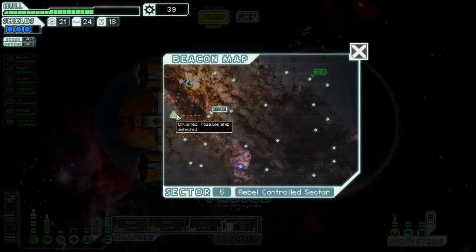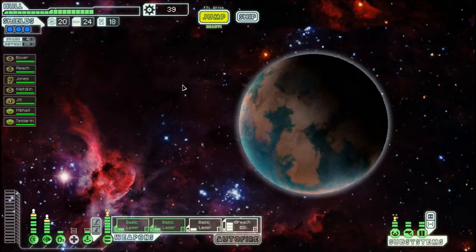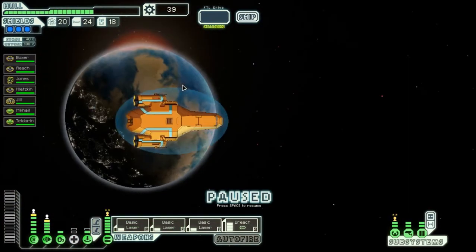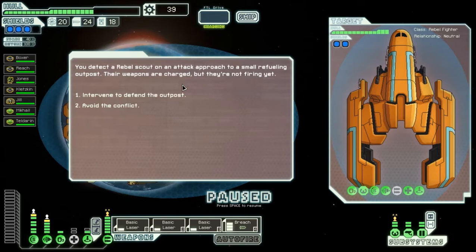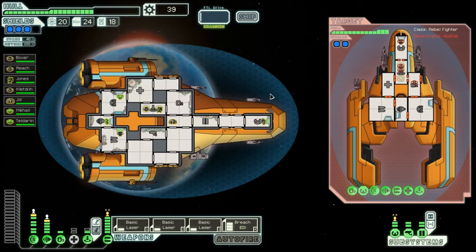We are in Sector 5 of Rebel Control Sector. There will be plenty of action here, so let's keep jumping around and see what we may find. You attack a Rebel Scout on an attack approach to a small refueling outpost. Their weapons are charged but not firing yet — I will most certainly intervene to defend the outpost. The Rebels respond to your threat and move into engage.